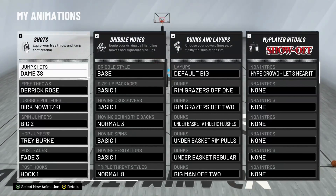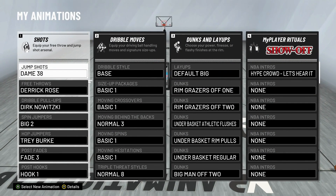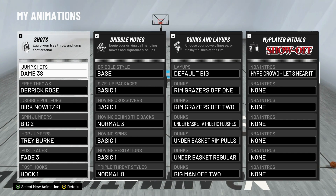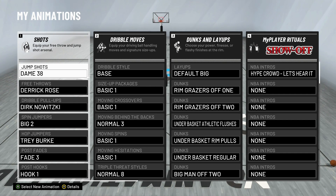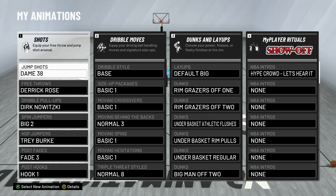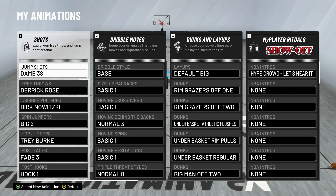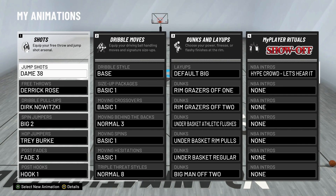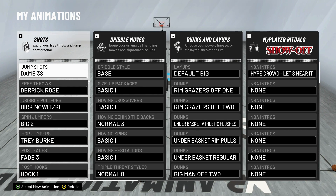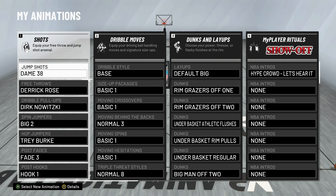Looking at my animations that I'm using on my post score on NBA 2K20 — anytime you guys are seeing me play. The jump shot is a custom jump shot. I have it titled Dame 38, because it's base 38 with Damian Lillard release. So it's base 38, 100% Damian Lillard release. That allows me to get base 38 which is pretty quick, and I get to use Damian's release, which is really what's going to affect your post fadeaway.